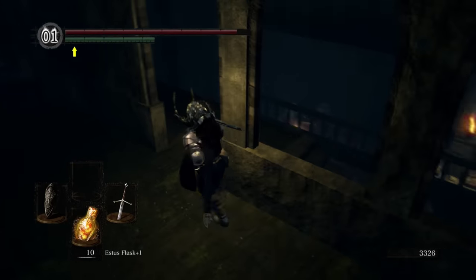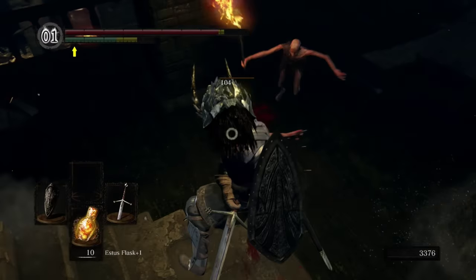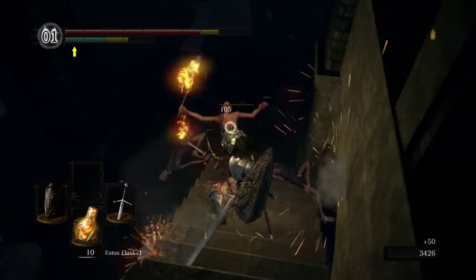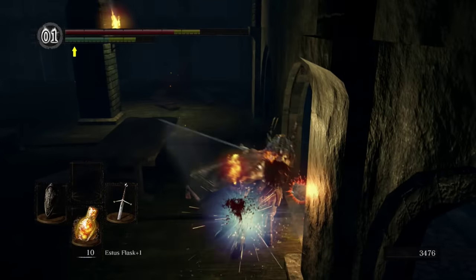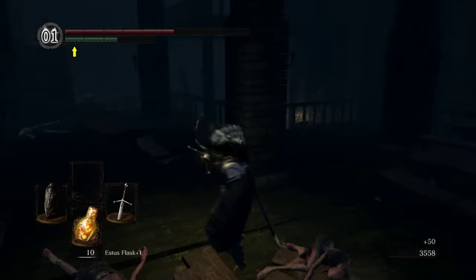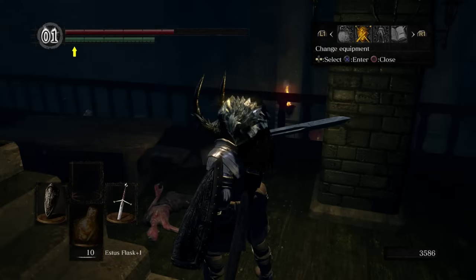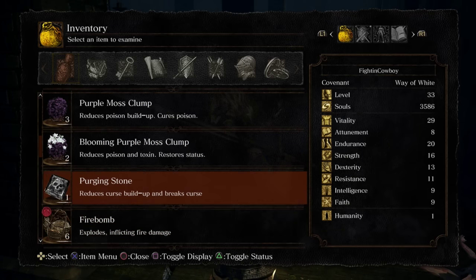Now that we have shot him, proceed down to the next area with caution — there are a number of hollows that'll try and rush you. The depths is probably one of the trickier areas in the game. There's just a lot of potential drops and things that we can fall down that you need to be aware of. Earlier I mentioned that you guys should get at least one purging stone — you can buy that from the sewer merchant. If you don't have a purging stone by now, I can't stress this enough: get a purging stone. You're going to want to make sure you have one before we go into the next area, because if you make a single mistake and you die, things are going to be bad.